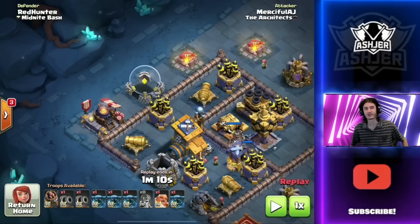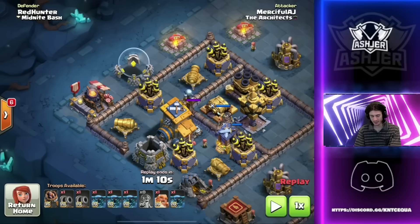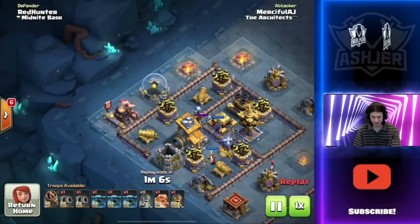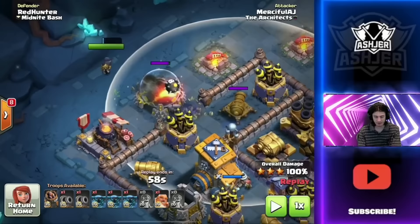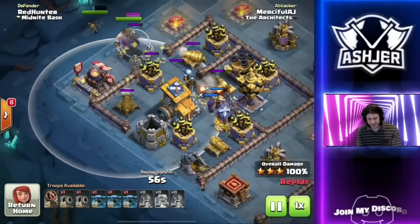We should be able to put the bomber onto the elixir storage and take out all the walls and open up everything. So that is my main plan here. Let's go see if it works. This stage only took me one minute to take out. So let's go ahead and see how I did it so quickly. First of all, we are going to be starting with the bomber all the way there. Look at this placement — we put it just out of the range of both of the cannons. This is going to let us keep the bomber, but also open up all these huge compartments.